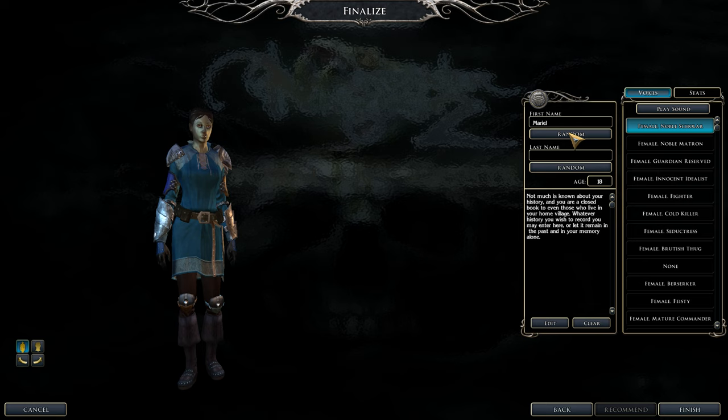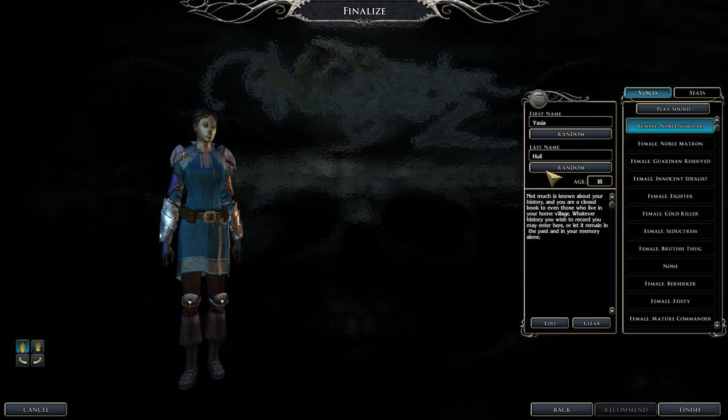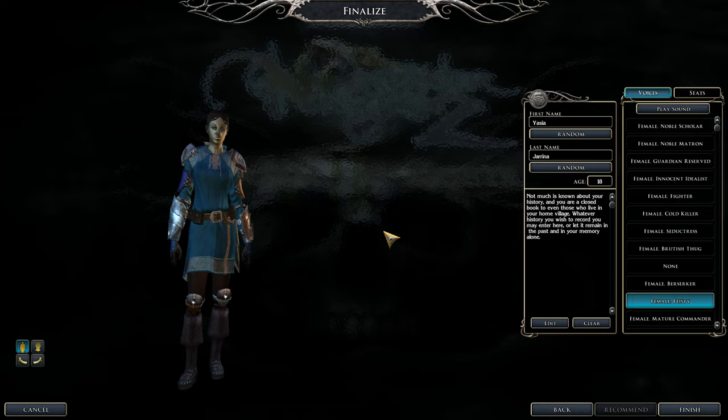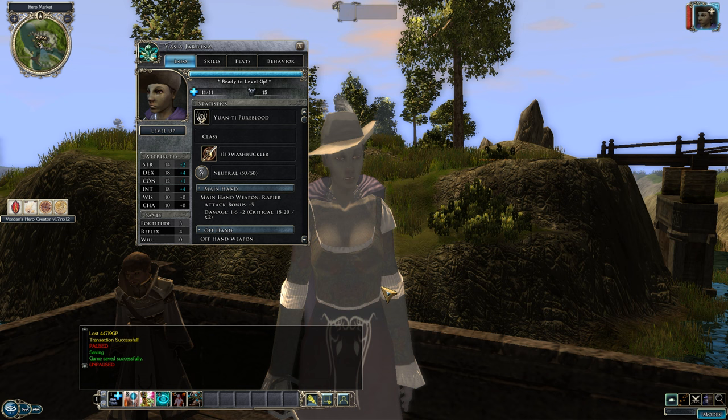Final pre-build advice: this build starts off a little slow, but once you get to duelist it picks up really nicely. If you have a tank in your party, have them go in first, then you follow and attack. If you're the tank, make sure you're fully buffed before engaging. Now let's go ahead and level up our character.